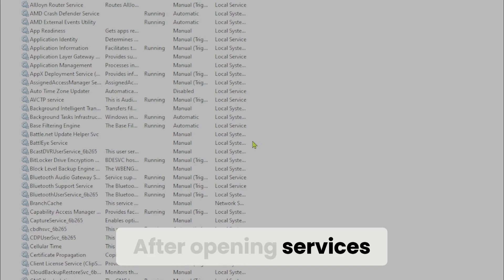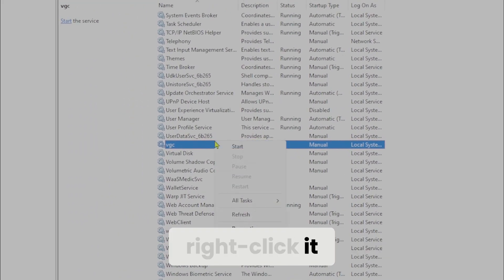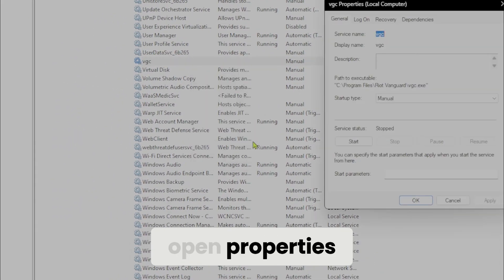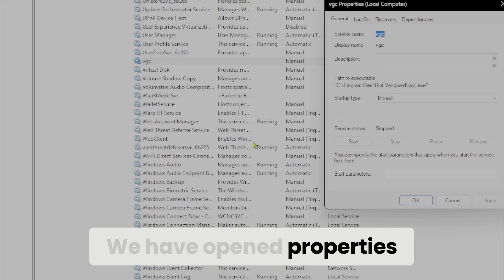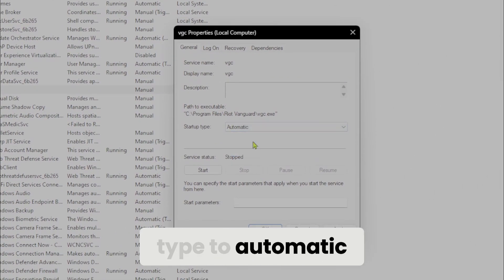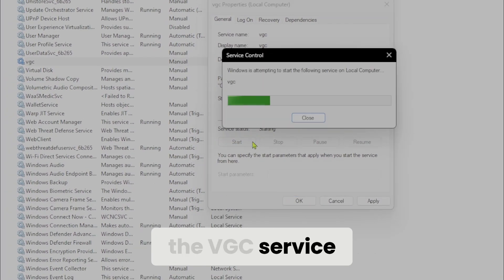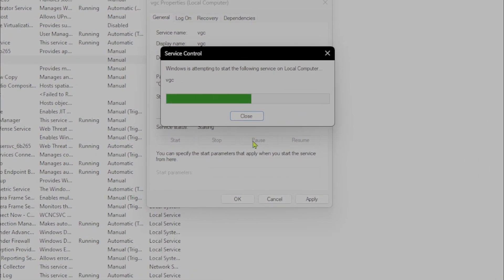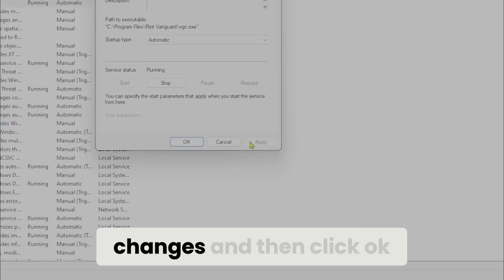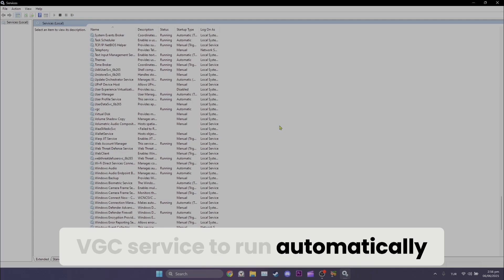After opening Services, find the VGC service, right-click it, and open Properties. In Properties, set the startup type to Automatic. After doing this, press Start to run the VGC service. Then click Apply to save your changes and click OK. We have now set the VGC service to run automatically.